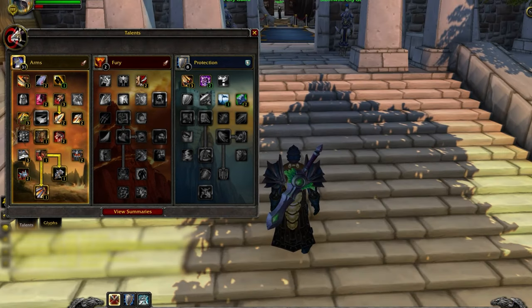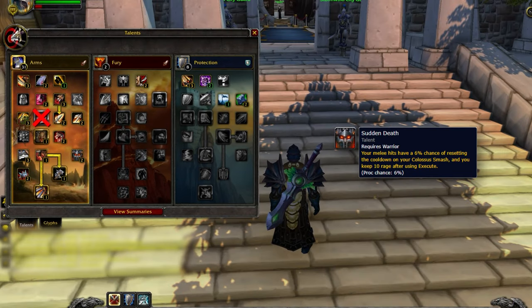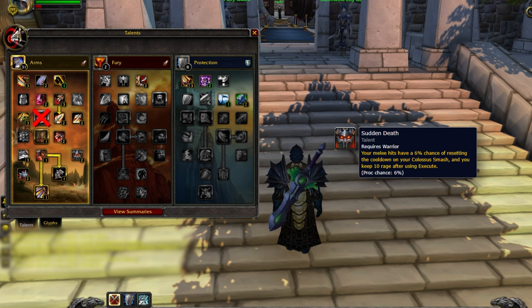In the Protection Tree, you have some flexibility with Toughness. This provides some additional armor, but you can drop it for Blood and Thunder. This makes it so that when you use Thunderclap, your Rend spreads to nearby targets — not recommended when playing with a class that has breakable CC, such as a Hunter. You also have the option of dropping Sweeping Strikes, which is our Cleave talent, for another point in Sudden Death, which is a free Execute proc. This isn't usually recommended, but it can be a good option when playing 2v2 where targets are likely not going to be stacked as often.